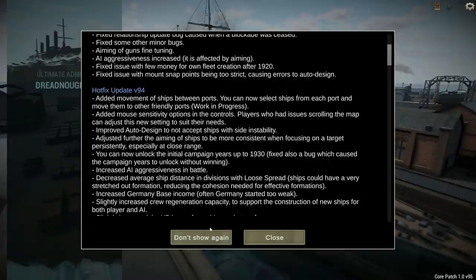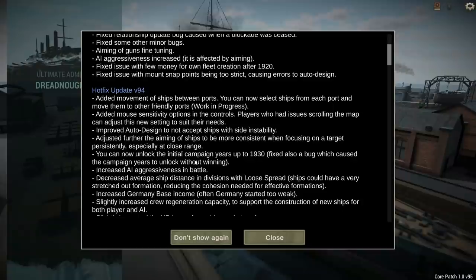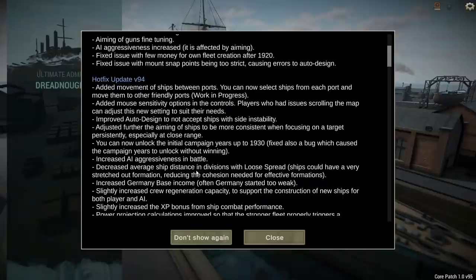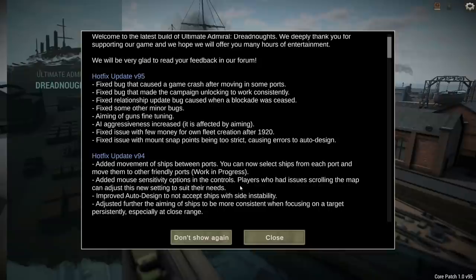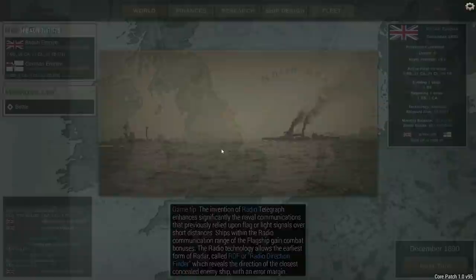Welcome back, everyone, to our next episode in our first campaign on Ultimate Admiral Dreadnoughts. If you didn't see the first couple of episodes, there's a link in the description. A couple of updates - they've been doing almost daily patches since this is the first playable campaign. They've unlocked initial campaign years up to 1930, increased AI aggressiveness in battle, and you can now move your ships between ports.